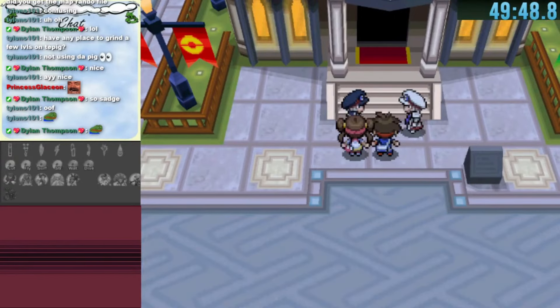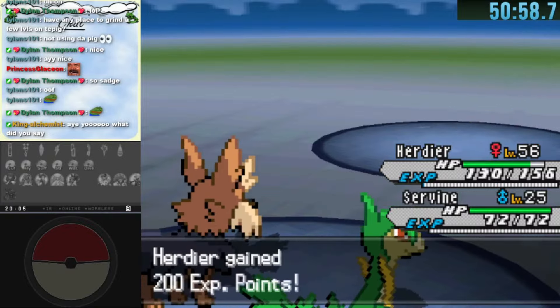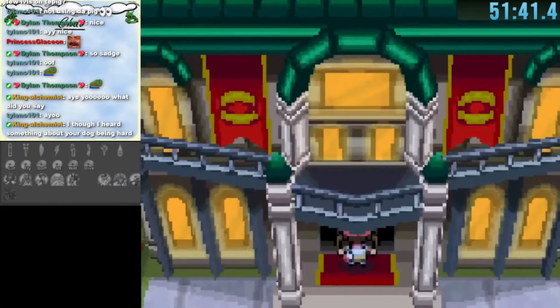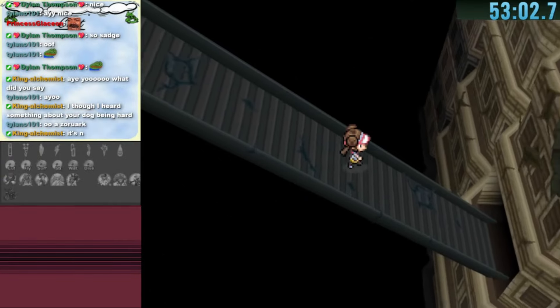In a double battle with Nate, we use our Herdier and his Pokemon to take down Ingo and Emmet's last Pokemon. We can now enter the subway station where there are multiple warps to explore, and going anti-clockwise we explore them all in order.